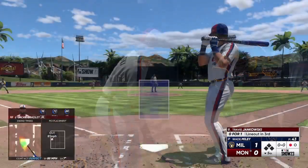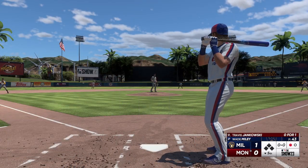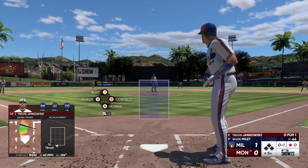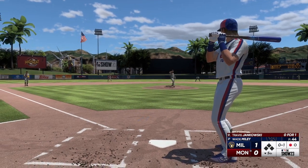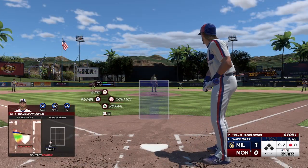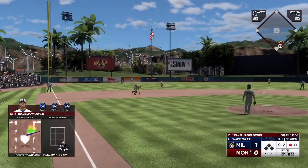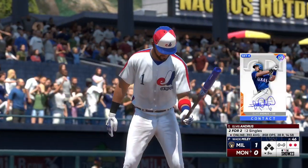Stepping in is the speedy Travis Jankowski — maybe expecting a bunt here, third baseman playing in on the edge of the grass. First offering is fouled off. Left-hand hitter waits — strike two. Two pretty nasty sliders to get this hitter in an 0-2 count. If you're up there at the plate, you've got to look up in the zone and spit on anything that's down. Donaldson tosses the first in time — two up, two down.